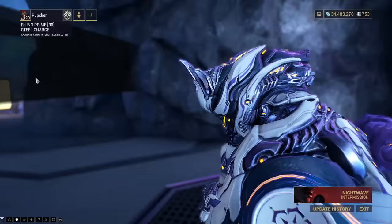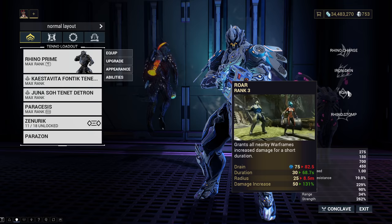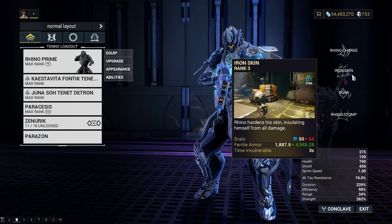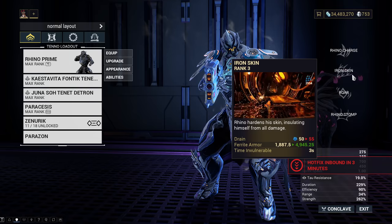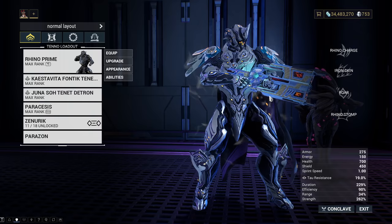I decided to take Rhino on my Profit Taker journey, because Rhino's always just one of those ease-of-use, simple, easy, strong Warframes to take. He has Roar for damage increase, and Iron Skin or armor if you just want to pay less attention to staying alive, because Profit Taker will deal a lot of damage to you. I would recommend having setups or Warframes to either be invulnerable, or just straight up not die as much, or have a lot of recharge. Just don't die. I myself chose Iron Skin. I think I died three or so times because it's not like a perfect build — just something I quickly threw together. But if you have augment mods, it makes Rhino a lot better, but I myself do not.